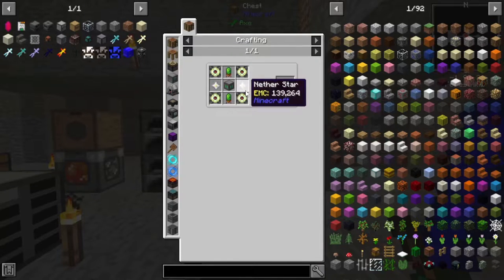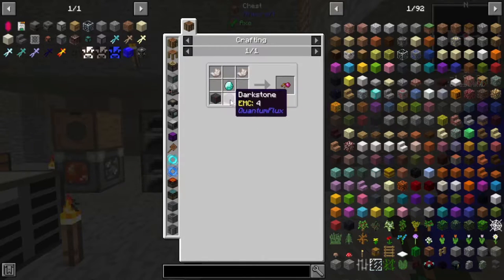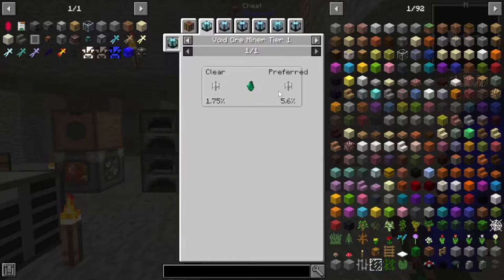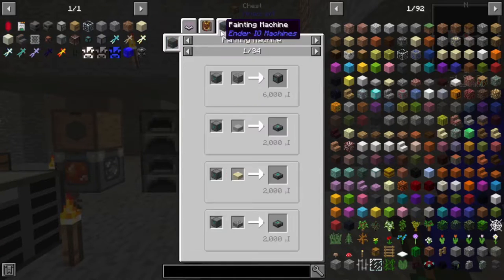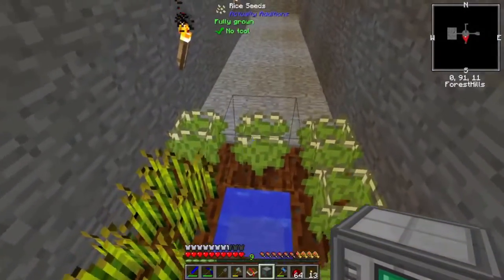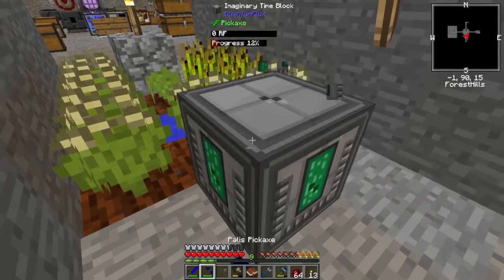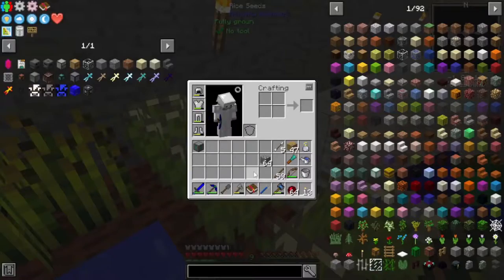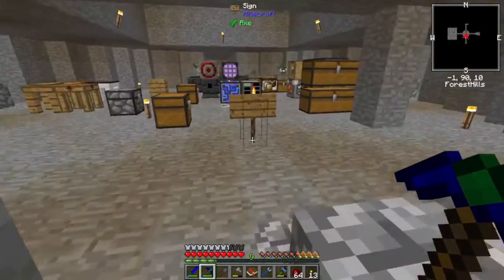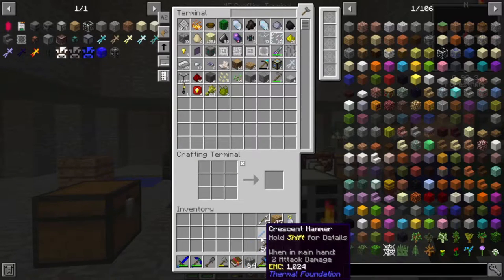This thing requires two nether stars, gold casing, Cubic Cluster 3, Cubic Cluster 2, Cubic Cluster 1, and Cubic Crystals — which are ender crystals. This is really really expensive and also really really powerful. It doesn't look like I have any. I do have to break it with a pick. If you power this thing, it is a tick accelerator I do believe, and it's a very powerful one. That is really really cool. The fact that we got that from a random reward is kind of crazy.